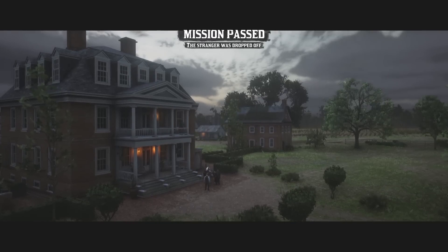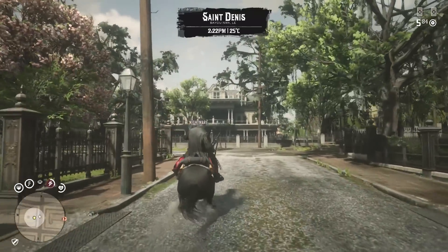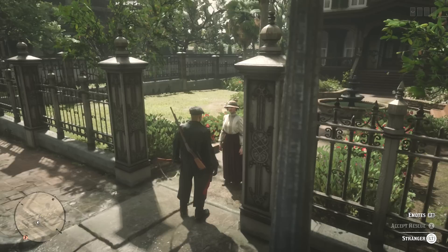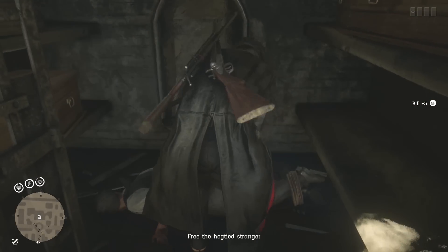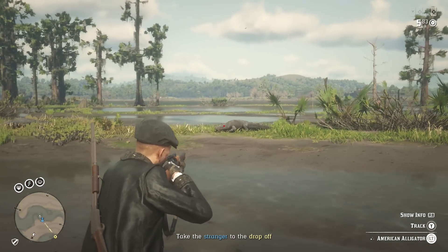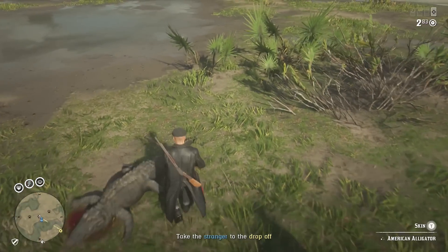When the five-minute timer for the dynamic event pops up, head to the completion location, wait the last 30 seconds, then complete it. If no stranger shows up near the gunsmith, head to the location beside Angelo Bronte's house — there's another dynamic event at the cemetery where you save someone (I think it's her husband). Do the same thing: hunt animals while you wait, then complete it when the timer runs low.